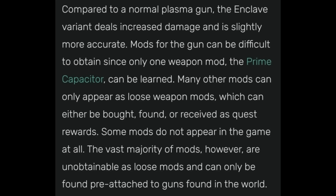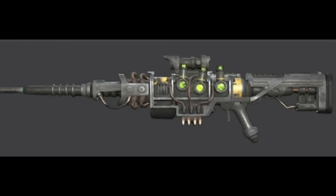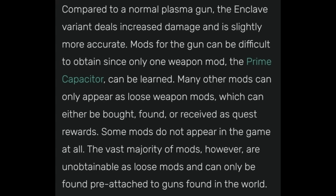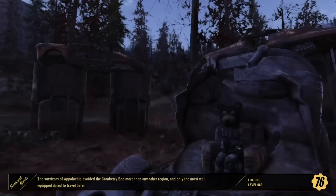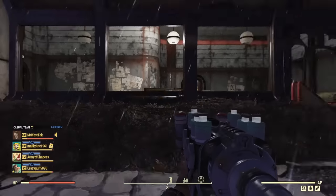Compared to the normal plasma gun, which has a yellowish tint, the Enclave variant is more of a silver-blue. The Enclave variant deals increased damage and is slightly more accurate. Mods for this gun can be difficult to obtain unless you're going for the prime capacitor — those can only be received from quest rewards or other missions. Some mods do not appear in the game at all; the vast majority are only obtainable by finding them from doing events or finding loose mods, like going to the shop I'm showing right here.